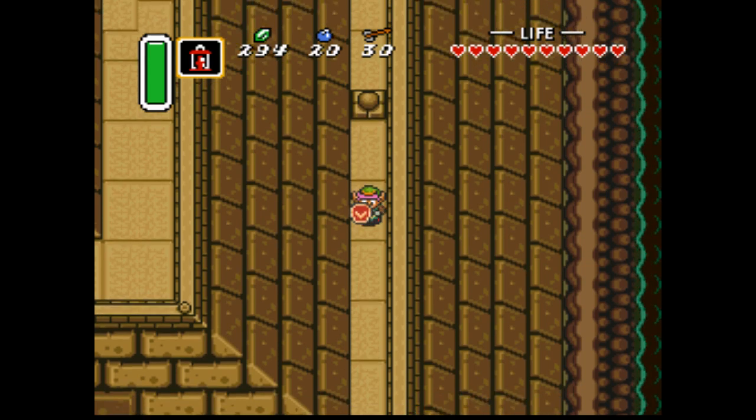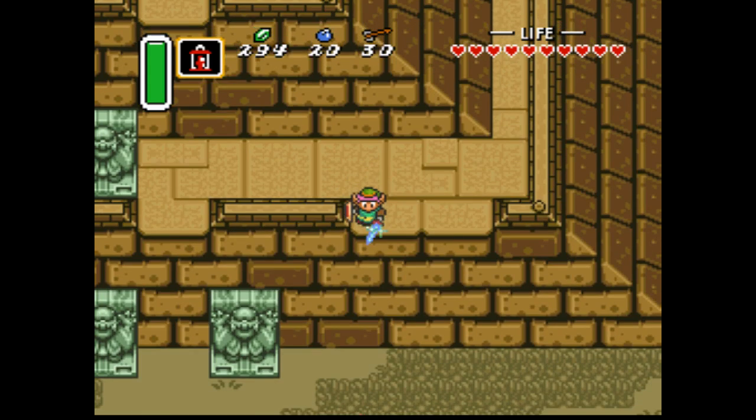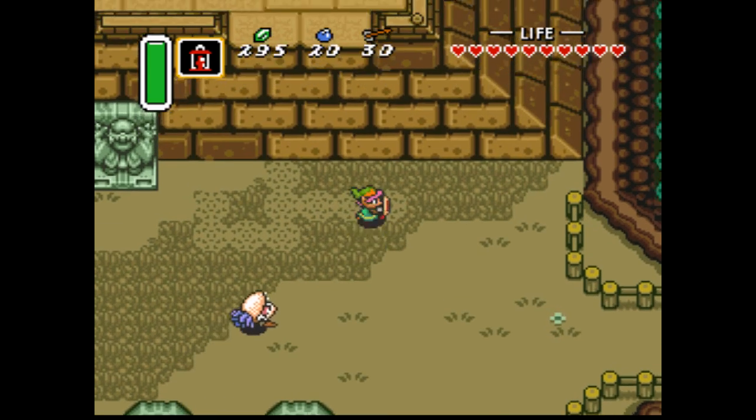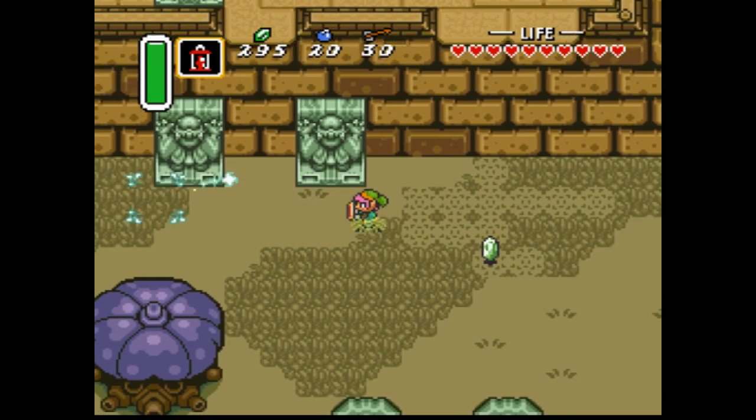Hello everybody and welcome back to Let's Play The Legend of Zelda: A Link to the Past, with me, Get Daved. In the last episode, we fought a wizard, failed to stop him from opening a gate between worlds, and now we're dealing with the consequences.